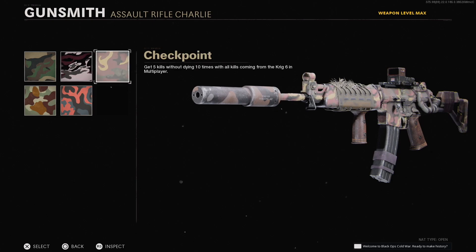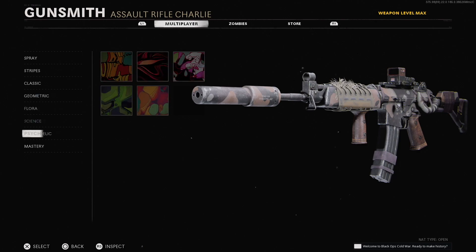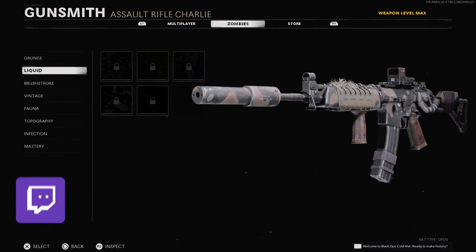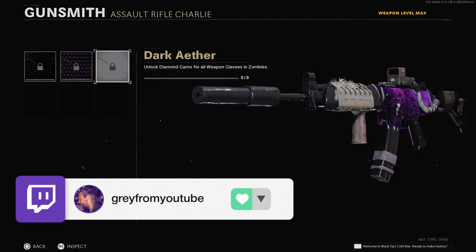Let me show you guys some of the camos on this specific blueprint to give you an idea of what it covers. And for the mastery camos: there's Gold, there's Diamond, and there's DM Ultra. For Zombies: Golden Viper, Plague Diamond, and Dark Aether.